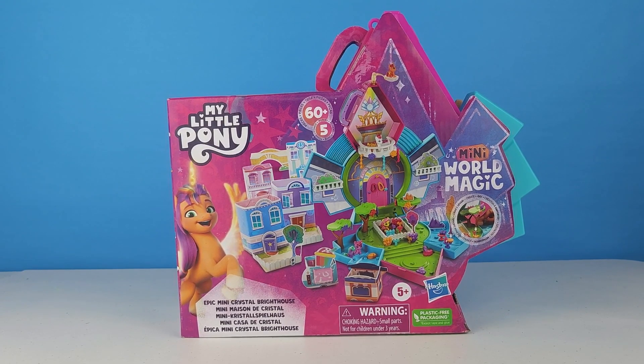It is the Epic Mini Crystal Bright House. It is the biggest out of all of the Mini World Magic sets, and it will help you connect all the minier pieces that you've gotten before. It comes with all these fun little cardboard houses or extra buildings that we can add onto to fill out Maritime Bay. Let's go ahead and take a look at the package.